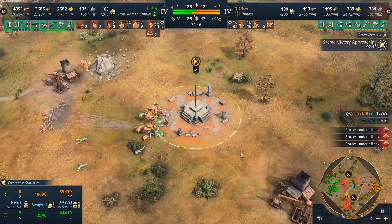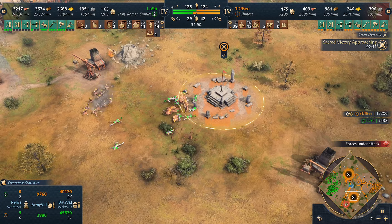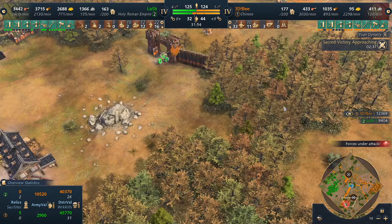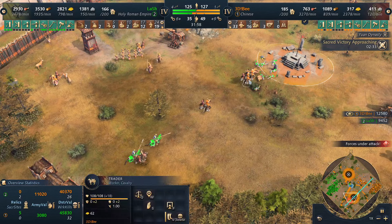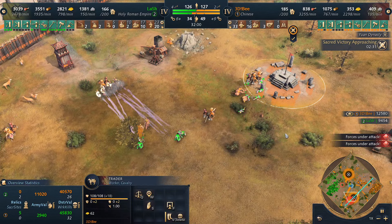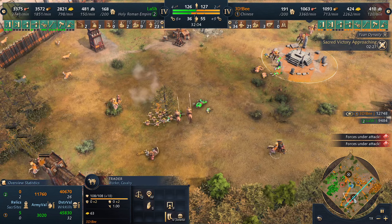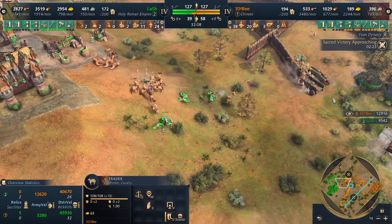Sacred site is going to be captured here, but unfortunately Lash doesn't have enough units to decapture the sacred site. He's going to be sending more. B is already starting to trade — 62 gold for each trader. Looks like there's going to be trouble here.